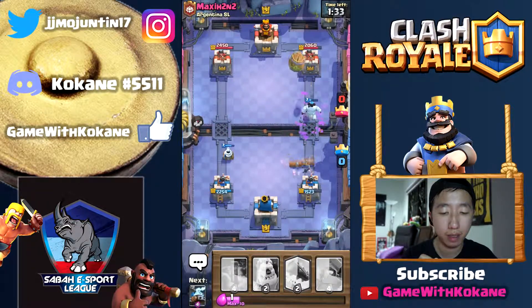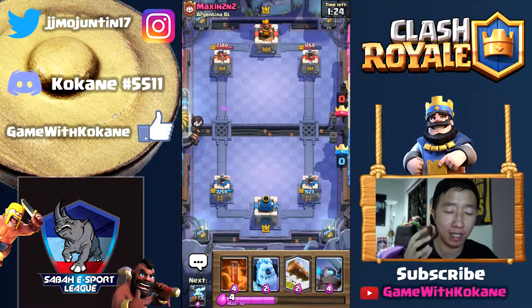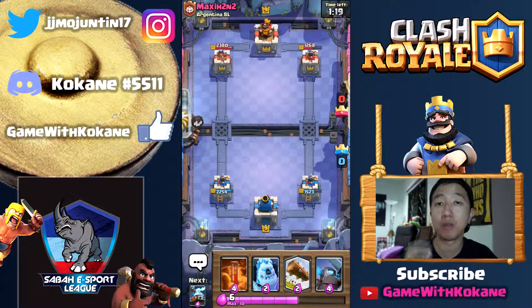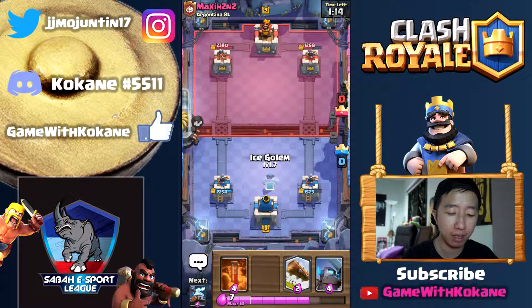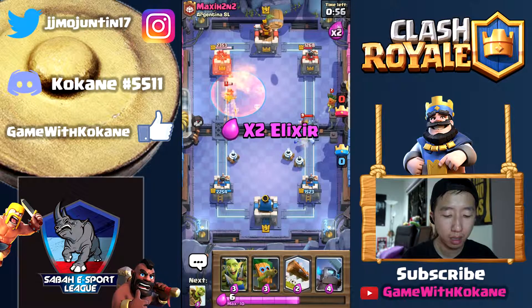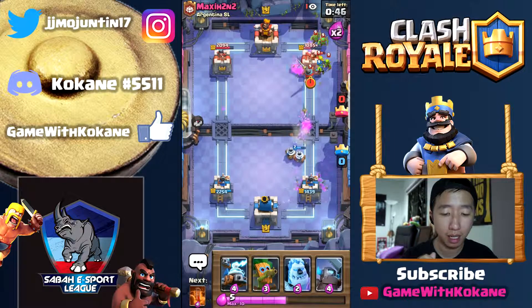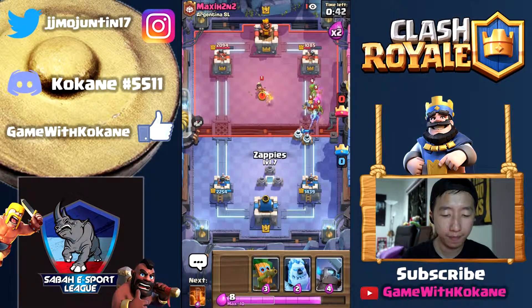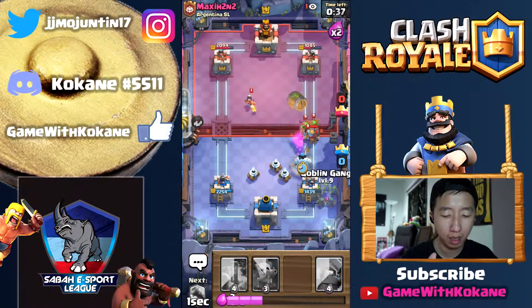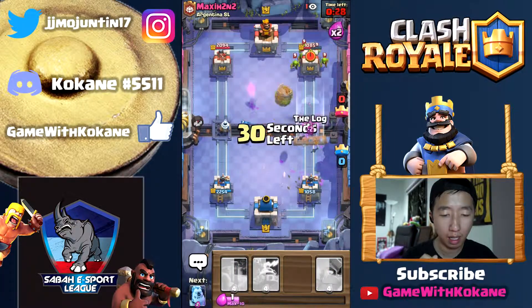My dart goblin comes in and let's see what he has. He's going to log that - knew it. He had to do it. I managed to get him off guard because I knew he was going to be tempted to barrel it away with the value of the dart goblin gang. I had the opportunity to throw in my goblin barrel - you gotta know when to throw it in. He hasn't used his goblin barrel yet which is great. He's going to try to rocket my zappies again. He threw it high. You can just tell when it's happening - he didn't need to do that.